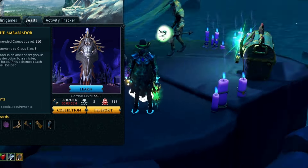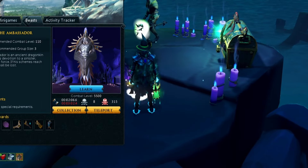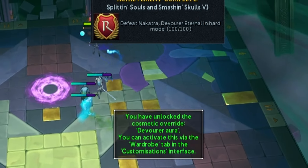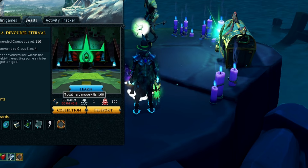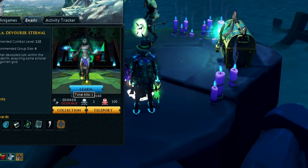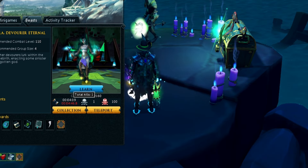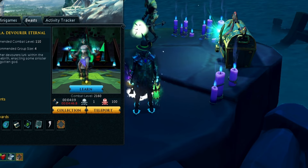So here we are — as you can see, we have the aura around us, which is something that you unlock once you do a hundred hard mode kills. And as you can see, we have done that — we've done one normal mode KC and a hundred hard mode KC. We just needed to do one normal mode to unlock hard mode.